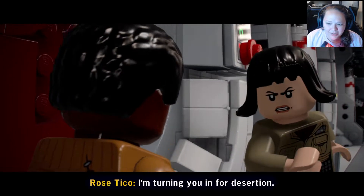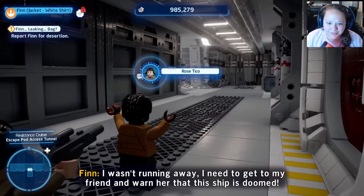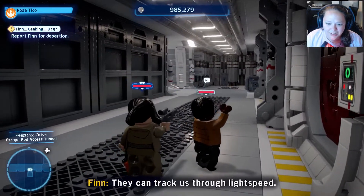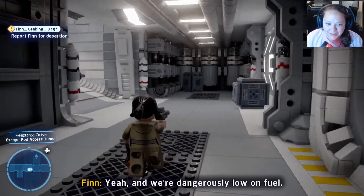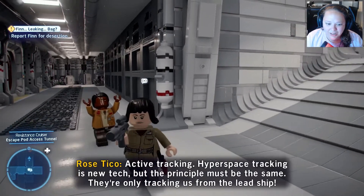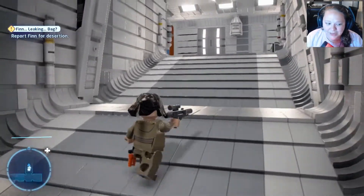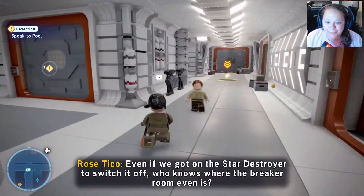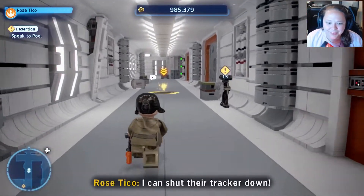I'm turning you in for desertion. So they need to get rid of the lead ship — even if we got on the Star Destroyer to switch it off, who knows where the breaker room even is. The guy who used to mop it — Finn — can shut their tracker down.